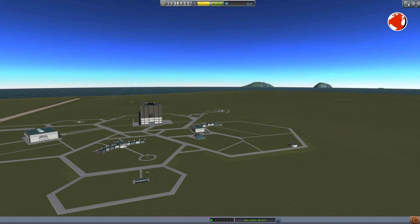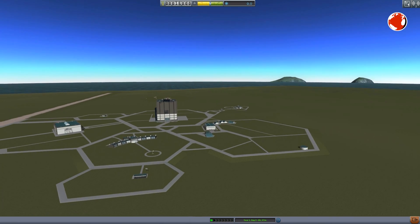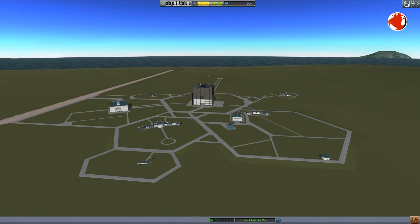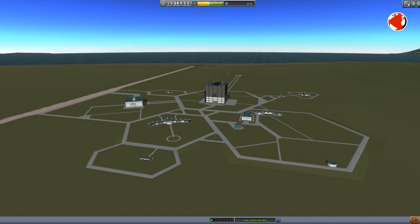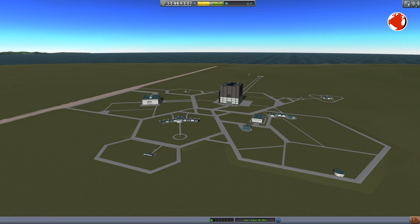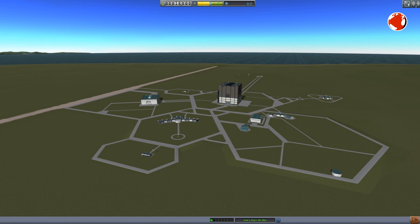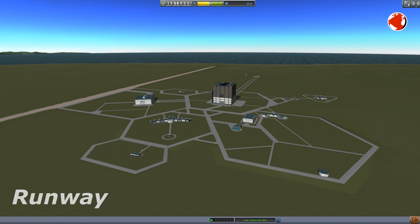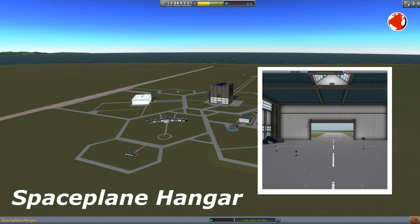We've been chosen to lead Kerbal kind into space. The reasons are yet unknown, but will hopefully become clear along the way. This first day I will spend getting to know my space center a little, to then develop and fly my first rocket. To the very left, or north in this case, lies our runway.